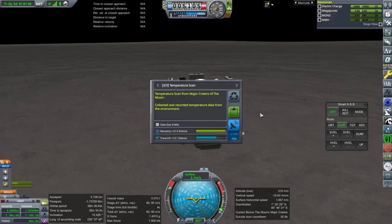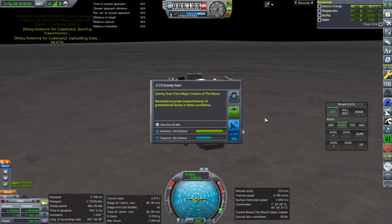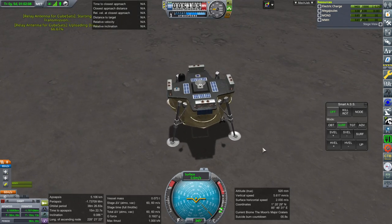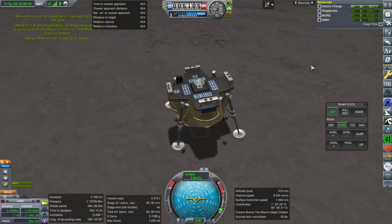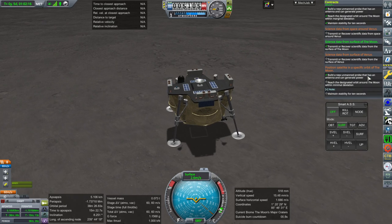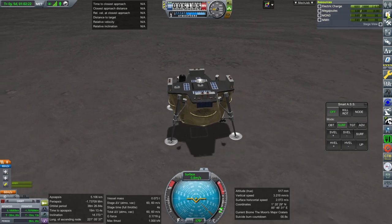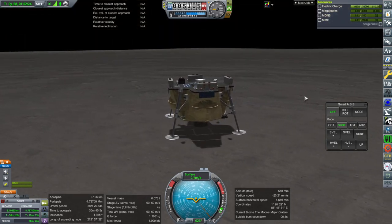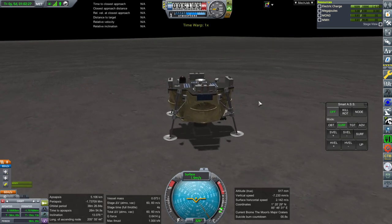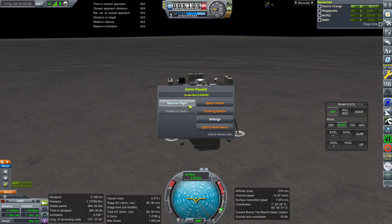Transmitting the temperature scan, atmospheric pressure scan, and gravity scan — done. We got that contract done. Let's see if we can get another lunar landing contract to go with the other satellite. But we can't go back to the space center because the vessel is wobbling too much. Leaving flight will abandon the mission, and we don't want to abandon it. Is there something we can do? I guess we can lift off briefly and smash it into the ground.